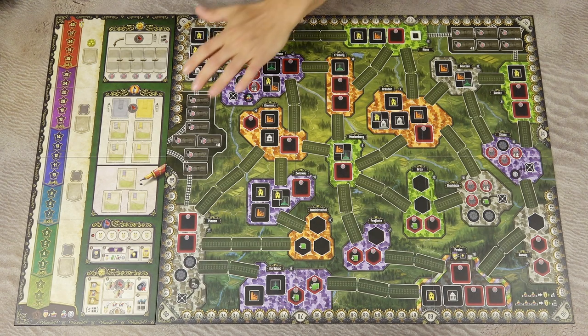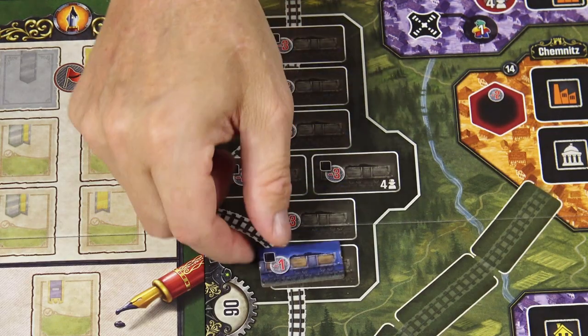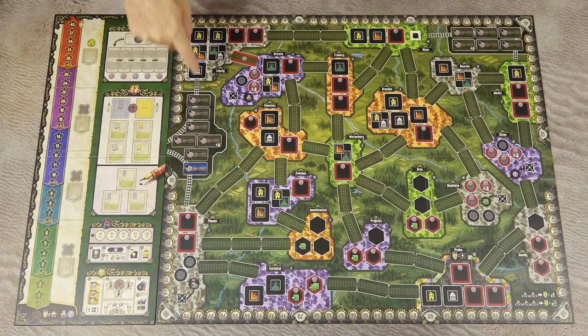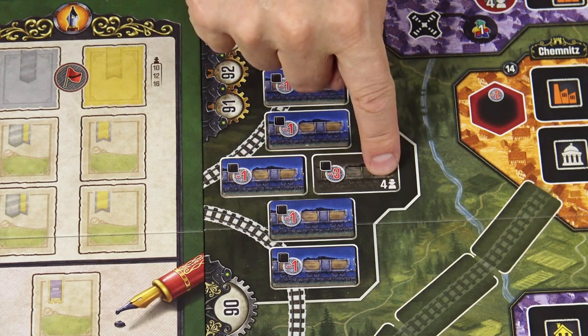To set the game up, place the game board on the table with the side matching the number of players facing up. This side is for a 3 and 4 player game; the other side is for a solo game and a 2 player game. Then place the side board next to the game board. Place the coal import wagon tiles showing the minus 1 icon on the indicated spots of two coal production areas. In a 3 player game, leave one space empty.